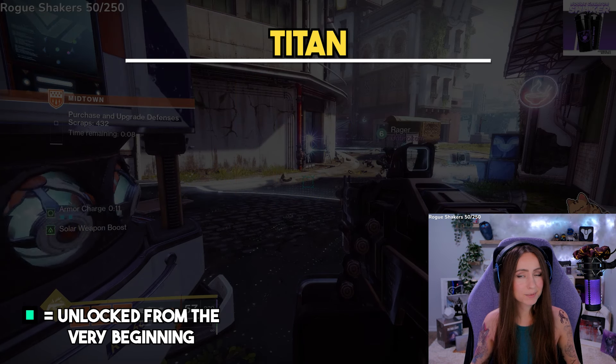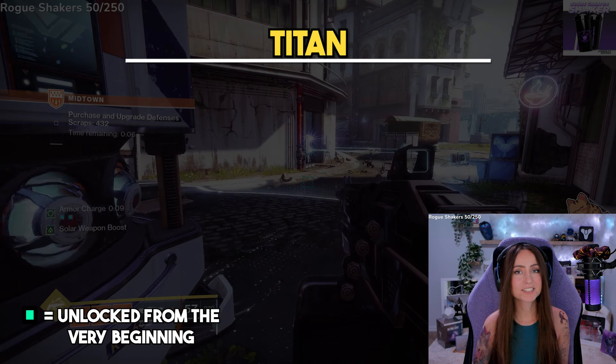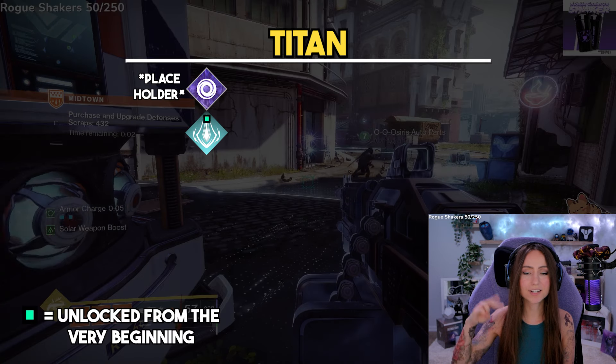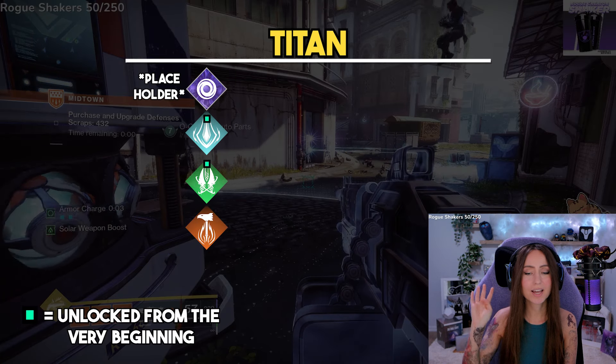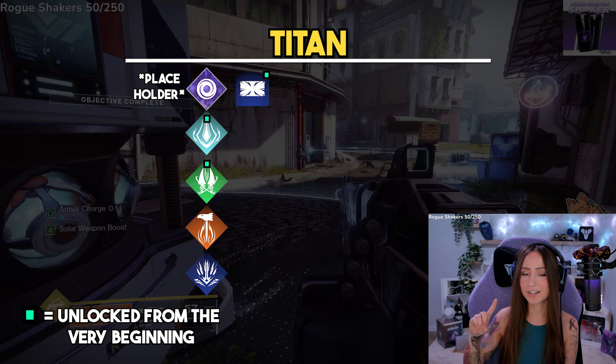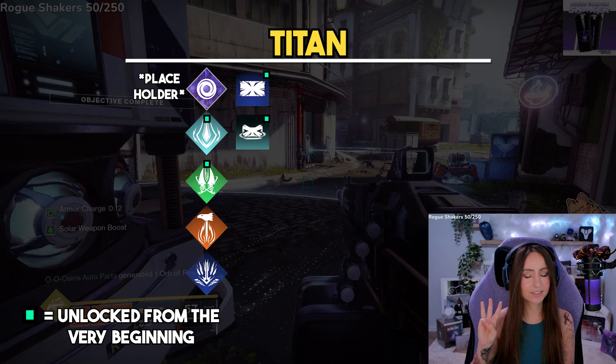Up next, the Titan subclass. Starting with Supers, we have Twilight Arsenal, Thundercrash, Blade Fury, Hammer of Sol, and Glacial Quake. For class abilities, there is Towering Barricade, Rally Barricade, and Thruster.